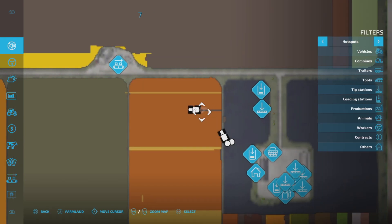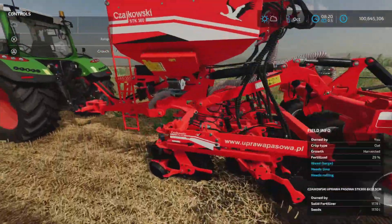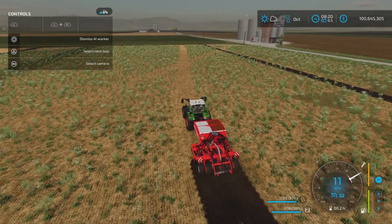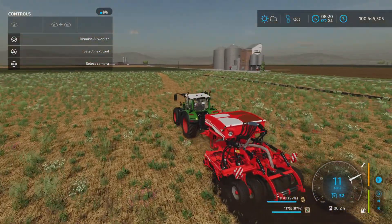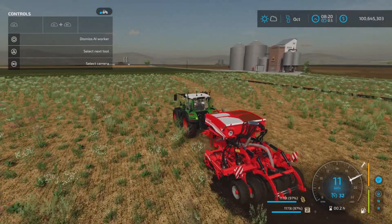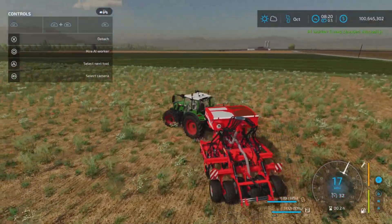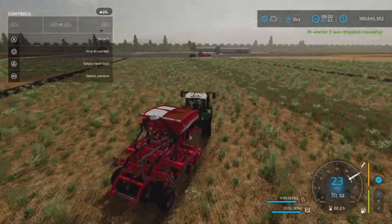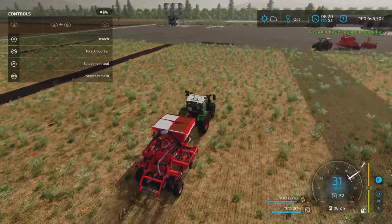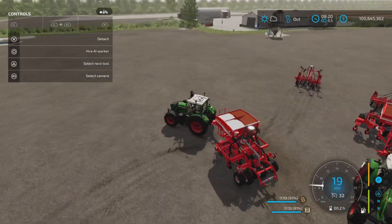It looked like it was using seeds, but it's not — sorry about that. The seeds aren't going anywhere. You can just have it as a fertilizer; it will cultivate and fertilize your field right as it is. Then to hook it up to the seeder, it will only hook up to this specific seeder, though I have not tested compatibility with the other Tchaikovsky strip till seeders.